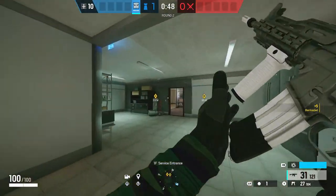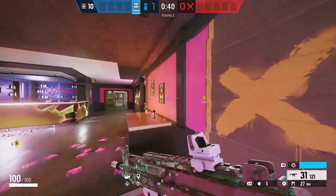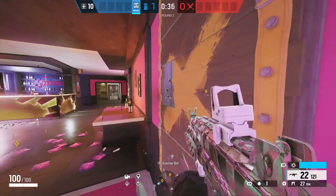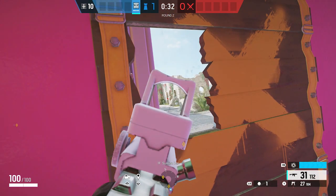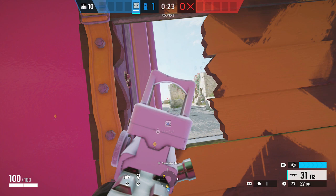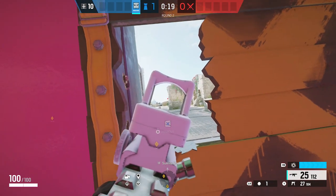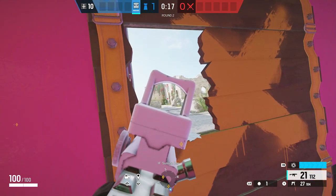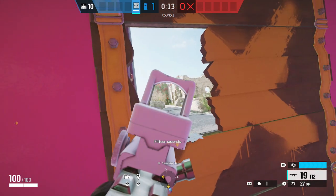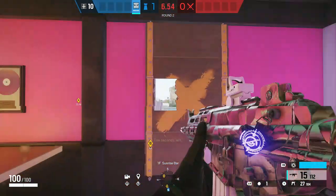For the next one, run over to Sunrise and shoot out the side of this barricade — you don't want to destroy the glass at all. You have a clear shot for when people run out of the side of Ruins, and also a clear shot for when people run behind the back of Ruins. It's a more simple spawn peak but very effective. Ruins is one of the more populated spawn spots, so this one had to be included.